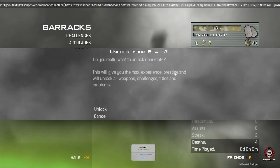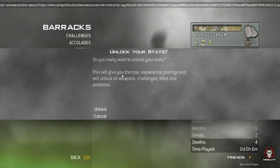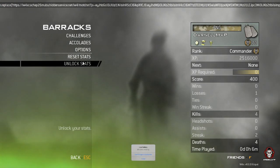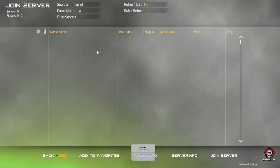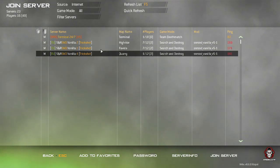You can also level up, but I just unlocked all stats. Basically what that does is give you max prestige, all the weapons, challenges, titles, emblems, and so on. You can also reset it if you'd like. To join a game, simply go to Join Game and it will load up.